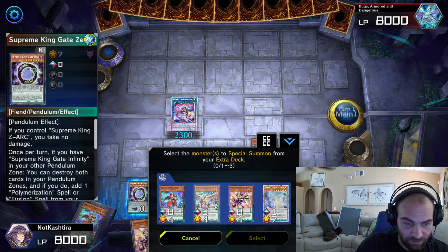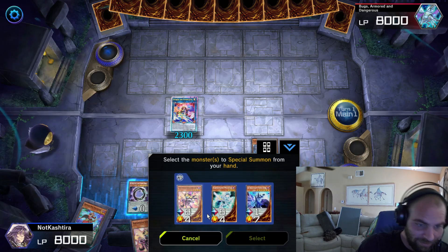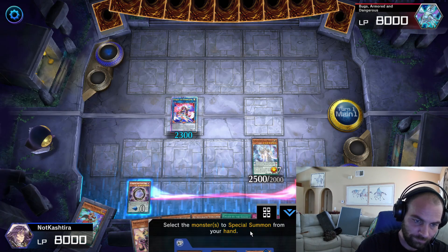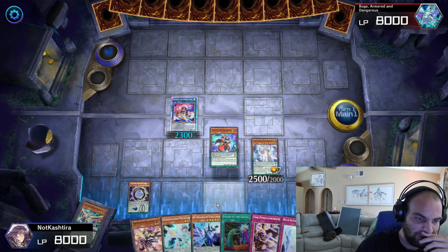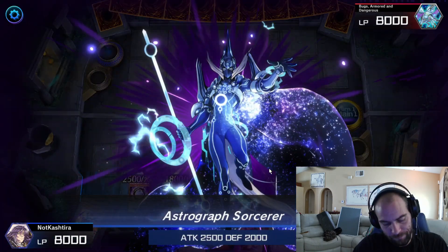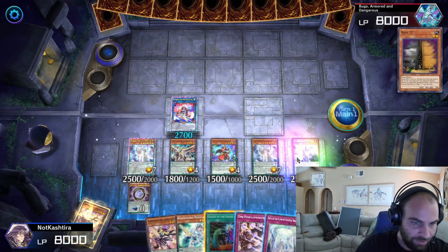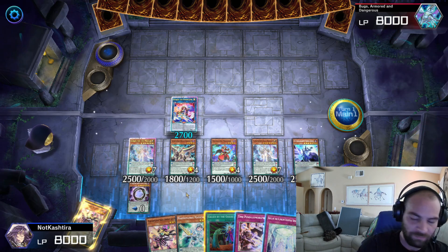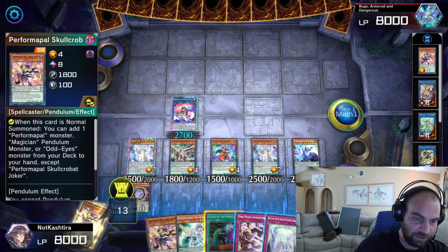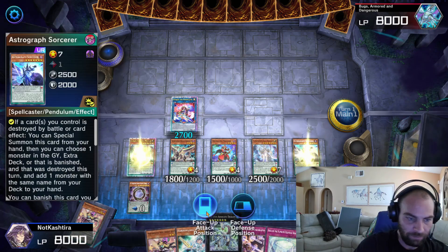Then we Pendulum Summon — we actually should have Pendulum Summoned first, but it's okay. Now you have all these monsters on the field. You went into Electrumite, you went into Exceed the Pendulum. The next big thing you want to do is make your Absolute Dragon with at least one Gate Magician. You Exceed these, and then you want to link this and this into an IP or a Little Knight right here in the middle.